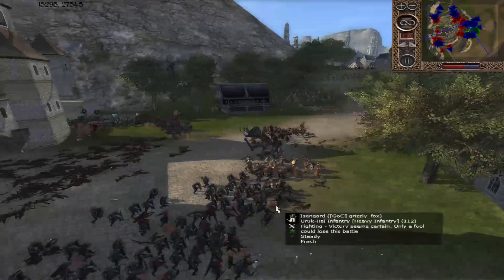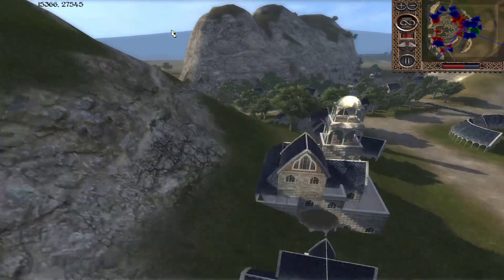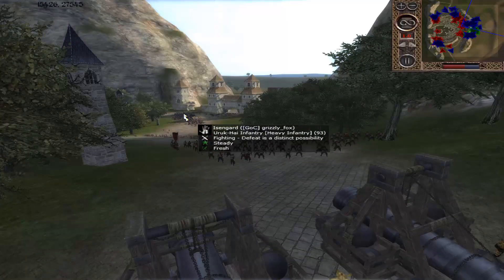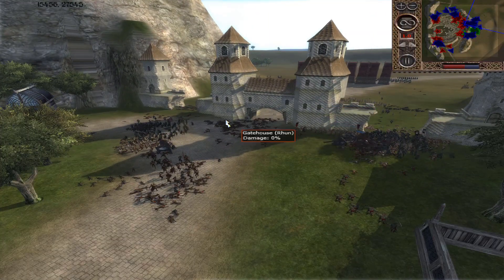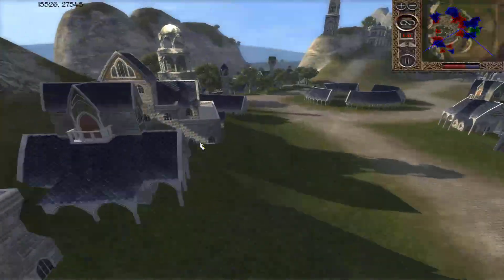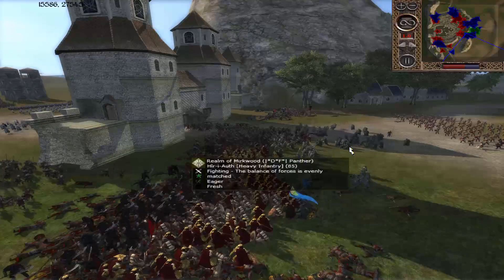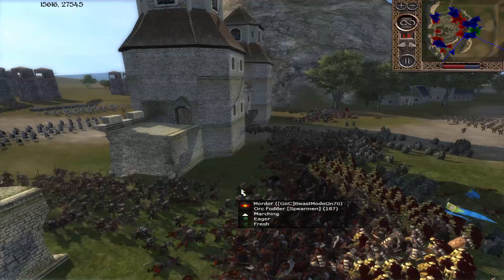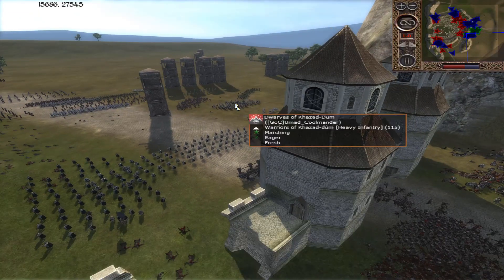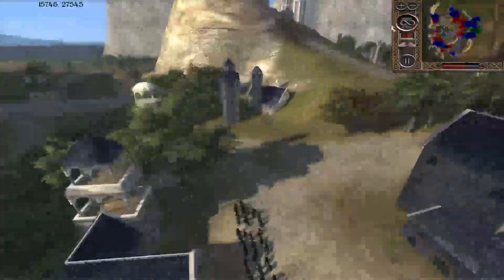Uruk-hai Infantry taking a beating but their heavy armour will allow them to do that for at least a while. The attackers are very quickly approaching the Dragon's Breath Cannon and it's not been able to fire yet — the defenders just have not been able to bottle up the attackers because they've gotten three entrance points, so there hasn't been a bottled point. Beast Mode is not going to be making real gains here but I think he's just there to soften them up so the Dwarves can come on in after.